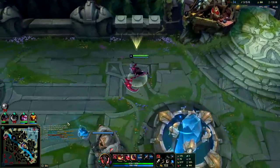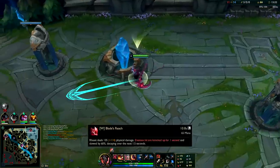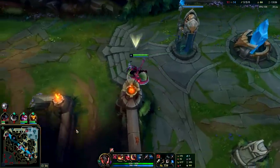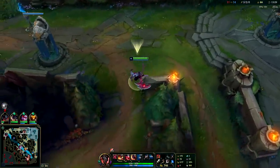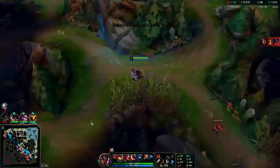Opening up with W from the bush is a reasonable option — why? Because the moment he knows I'm there, he's just going to dash out of it or ult and I'll never land it. So if an enemy doesn't know you're there, leading with W is okay. If they do know you're there, you typically wait until you have more pressure somehow.